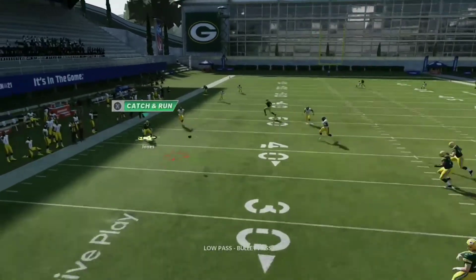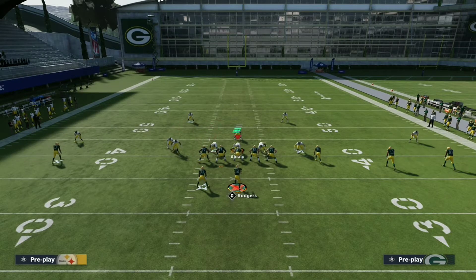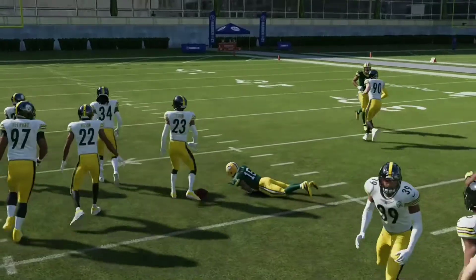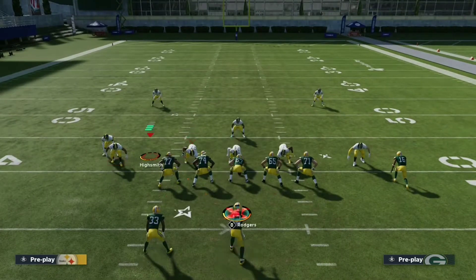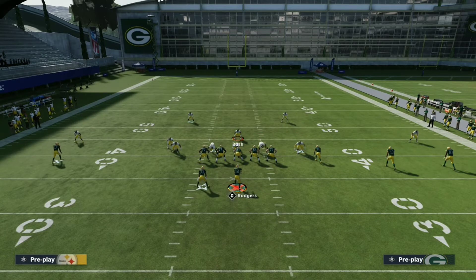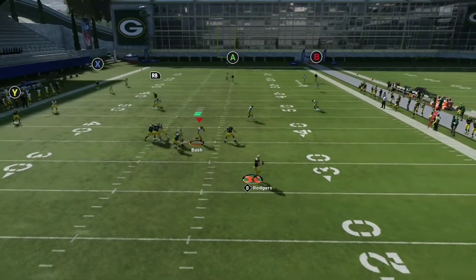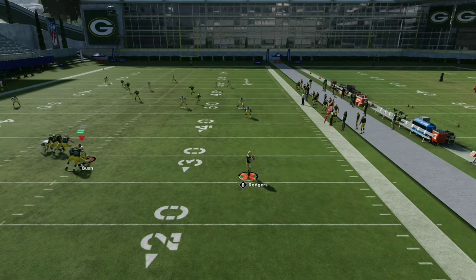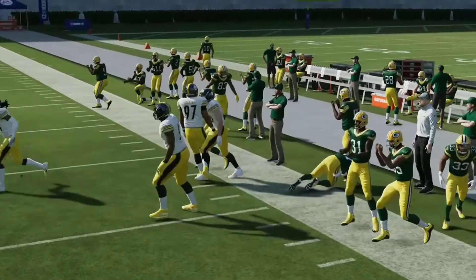I'm looking for another route — if you don't have anything, just throw a little check down right there. Now this time it's going to be Four Verticals. It's most likely that third or fourth receiver that's going to get open every time. Out of all three plays — Smash, Vice Dig, Four Verticals — I recommend doing Smash the most. Smash is consistently open. For Vice Dig, have the running back going inside, but I forgot the button because of that animation.